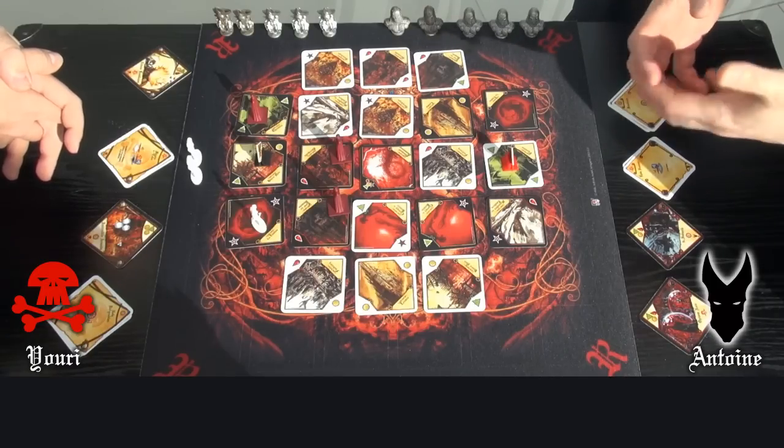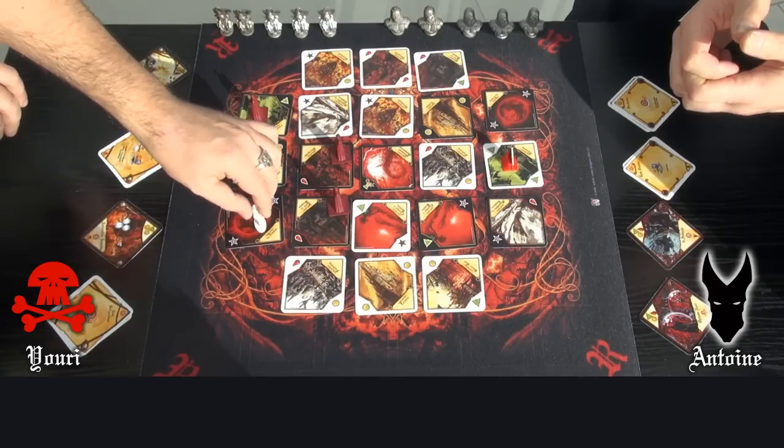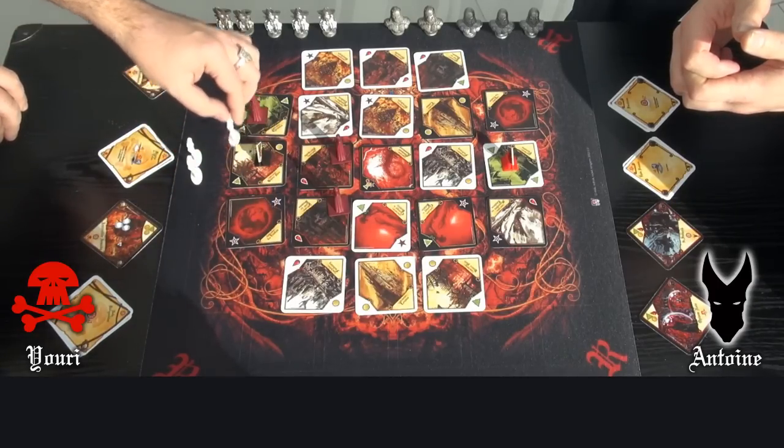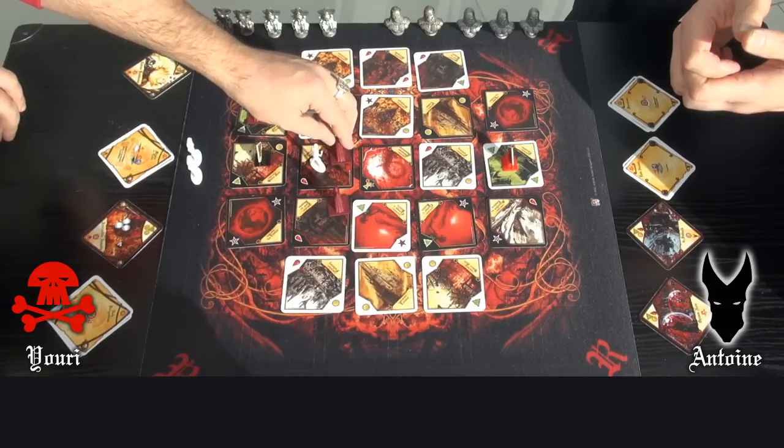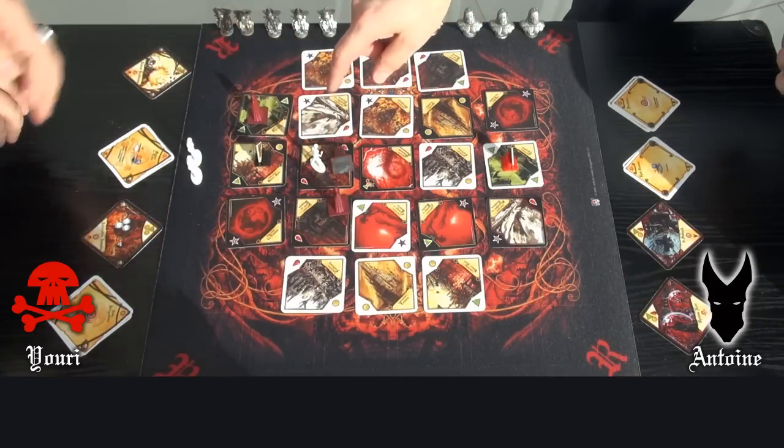Yuri's turn. Since he cannot move diagonally, he moves his last soldier 2 territories with his moving bonus to end on my soldier's territory. There is so a fight.